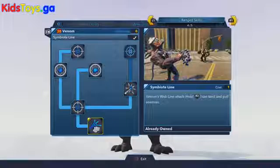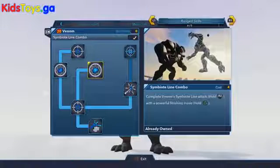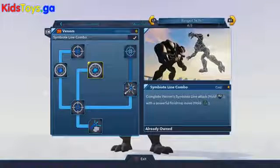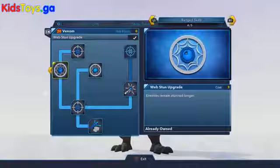Moving over to his range skills, he's got the Symbiote Line which allows you to capture a character in the Spider-Web and then pull them towards you, which is pretty useful. The Symbiote Line combo allows you to grab a character, pull it towards you, and then hit attack as it comes towards you for a nice powerful combo. Over here we've got the Web Stun Upgrade which allows you to keep a character stunned for a bit longer than normal when you first unlock the skill.